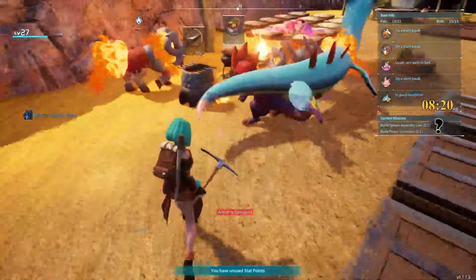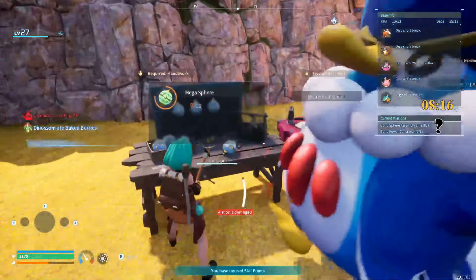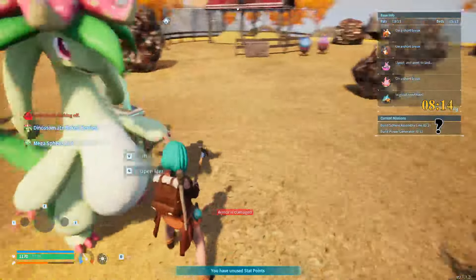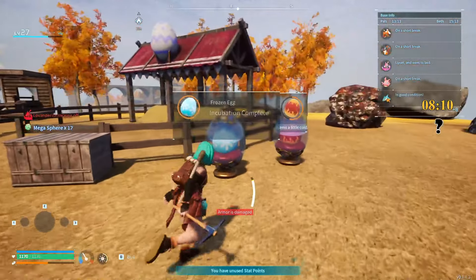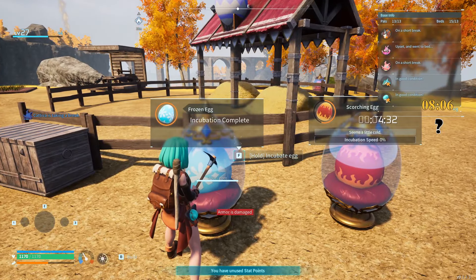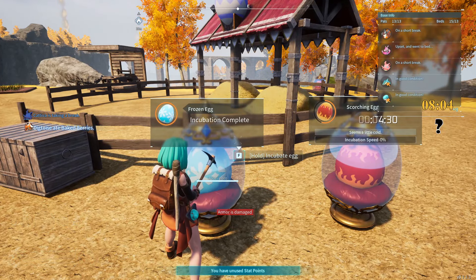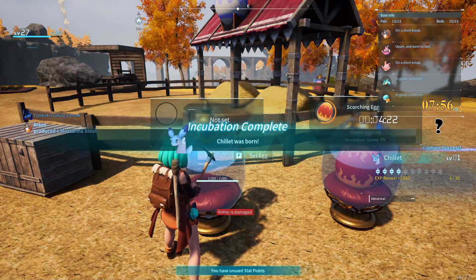Okay, I only have six of these megaspheres left — I need somebody to get to work. I guess that's good. Ooh, the egg's ready — let's see what they made. So this is the breeding of the vanworm and the Lovander — let's see what we get. Chill out.